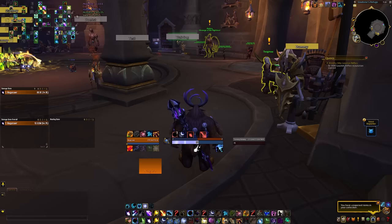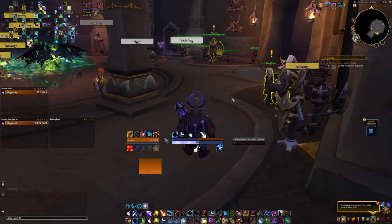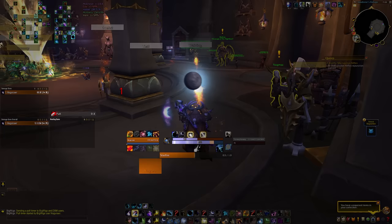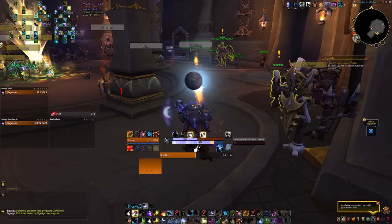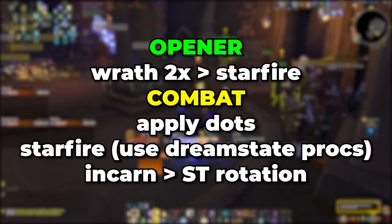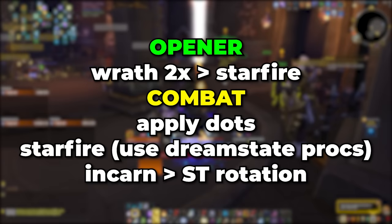Let's go over the opener. When you're fighting a raid encounter, start at max range at 45 yards, and between four and three seconds you want to pre-cast two Wraths. The reason is that you will finish those casts before you enter combat, and therefore you can enter Lunar Eclipse before you enter combat, which does not reset your Eclipse casts. So cast Wrath, Wrath, Starfire — then you'll be in combat, the boss is pulled, apply your dots, then cast another Starfire because you now have another stack of Dream State. Make sure you use both Dream State procs here. Then enter Incarnation and continue your normal rotation.